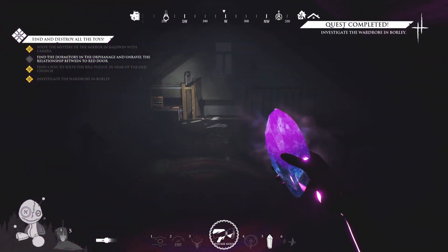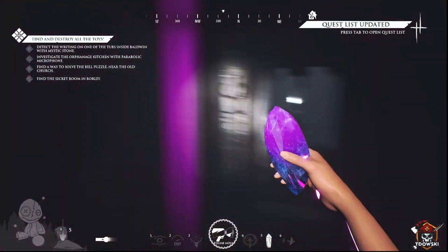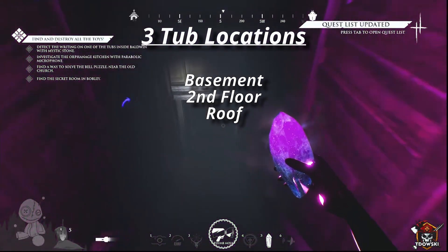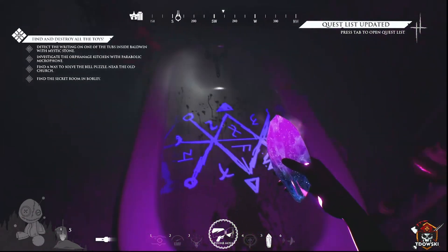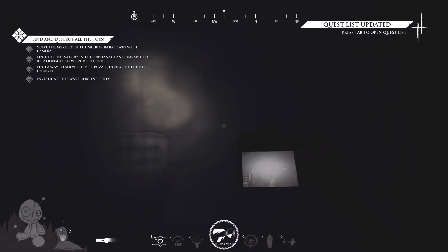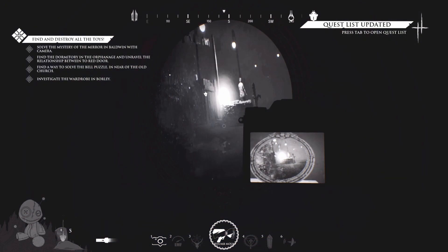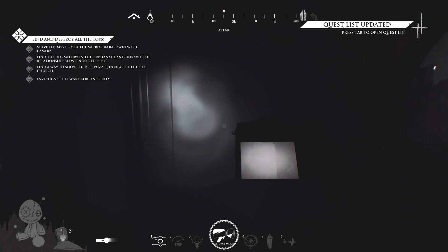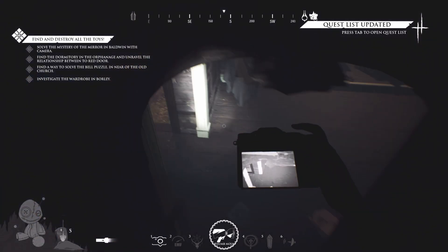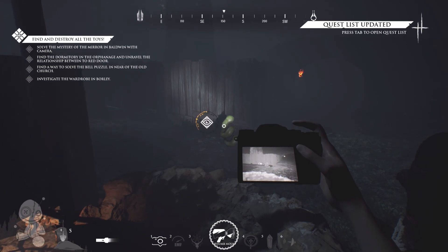There are two more objectives located in the Baldwin house. The first is to detect the writing in one of the tubs. There are three tubs total: one on the roof, one on the second floor in the master bedroom, and one in the basement. Take out your mystic crystal and look at each tub — one of them will have runic symbols inside, and it will reveal the toy. The last objective in the Baldwin house is to discover the mystery of the mirror, which is on the second floor in the master bedroom. Go up to it and snap a photo while standing directly in front of it. An image should appear of a location — every time we did it, it seems to be the well located directly in front of the Baldwin house. Go back downstairs, go to the well, and the toy will be there.